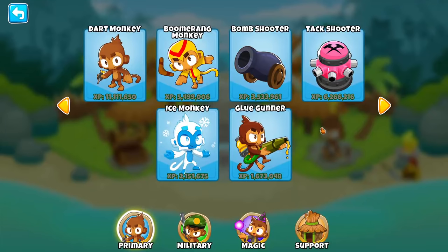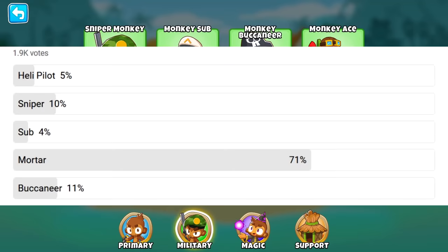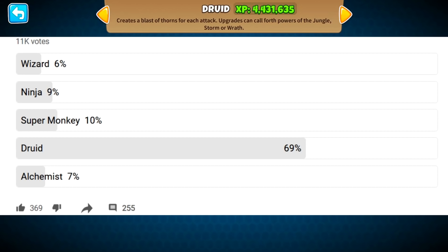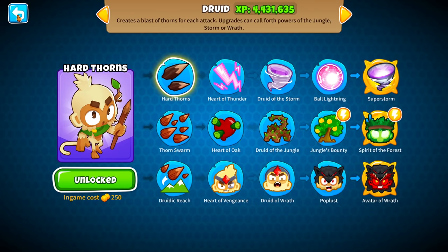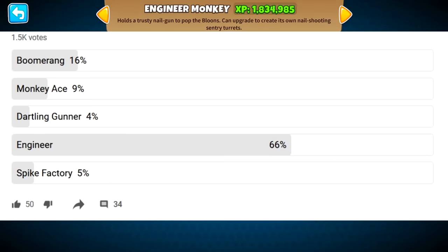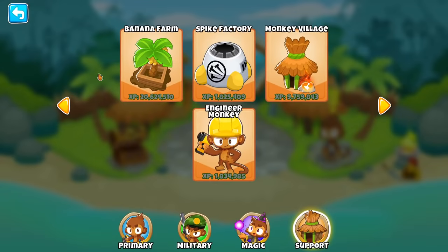I spent a really long time in the community section on YouTube today asking you guys what the worst towers in Bloons Tower Defense 6 are. You guys came up with some really interesting answers: the Ice Monkey, the Mortar Monkey, the Druid Monkey — why is he not a monkey? Looks pretty monkey-licious to me — and last but not least, the Engineer Monkey. You guys said those are the four worst towers in the game.